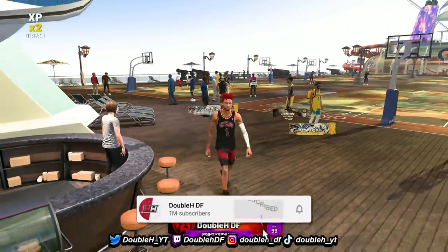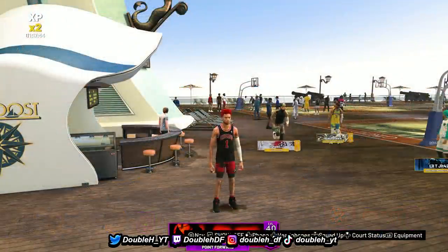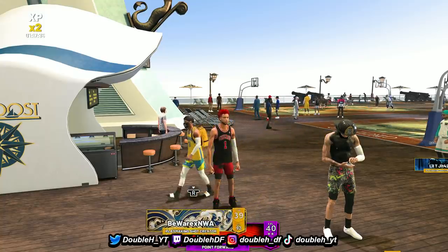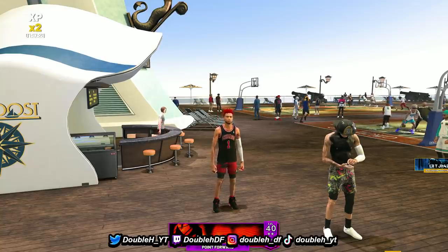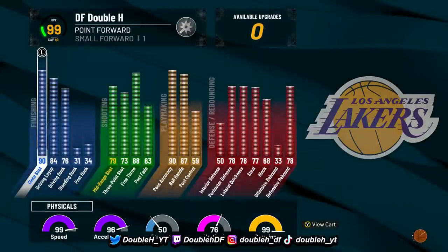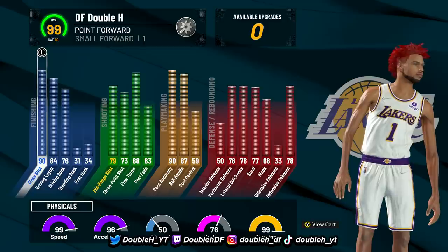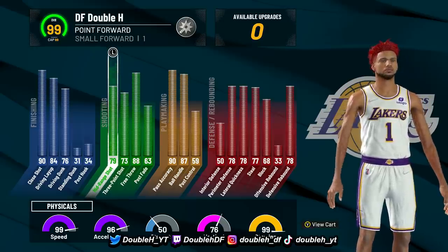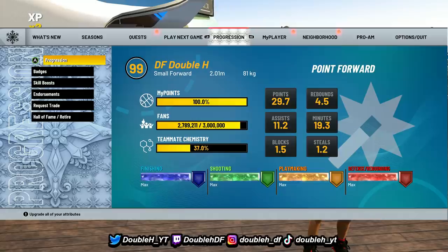I'm going to show you the progression at 99. Here are the official 99 overall stats: 99 speed, 96 acceleration, 76 vertical, 99 stamina. I have the plus-one mid-range sleeve — 73 three-pointer, 79 mid-range, 76 layup, good defensive stats, 87 ball handle. We are just a little bit over 6'7" with this build and shot-creating takeover.